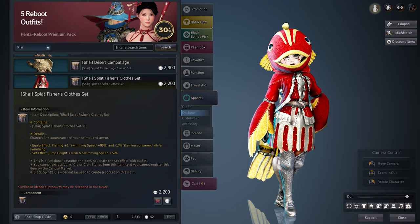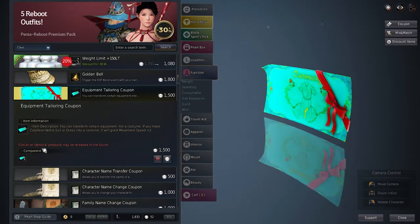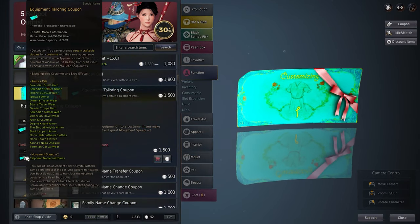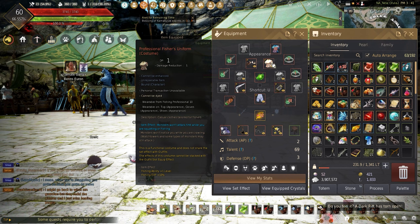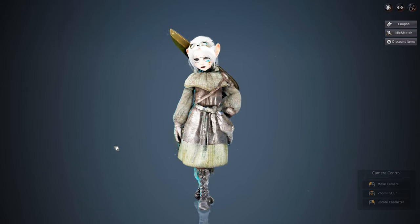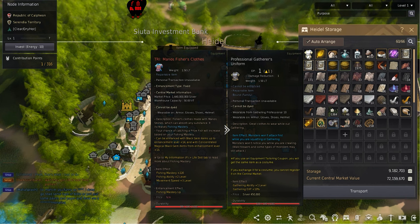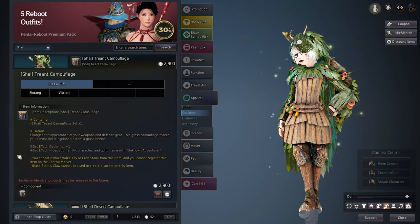For those who want the Splat Fisher costume, a solution would be the professional fisher uniform with the equipment tailoring coupon. It won't look the same, but you will get a plus 10 fishing experience on top of the plus one fishing ability that the Splat has. Doing the same with the professional gatherer's uniform will add plus 10 gathering experience, making it better than the tree camouflage — just looking a little basic.